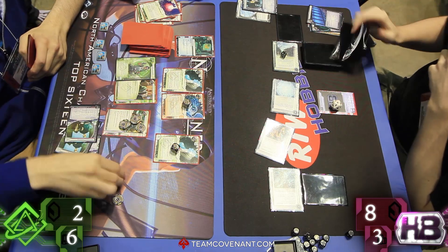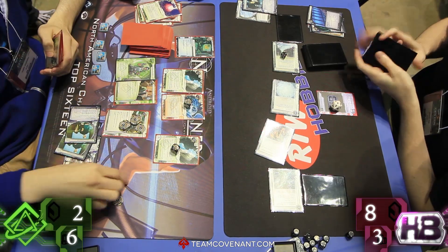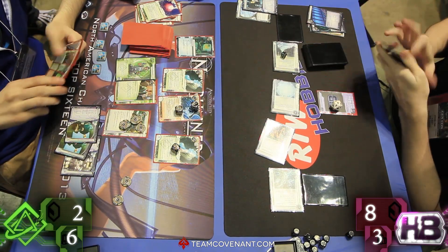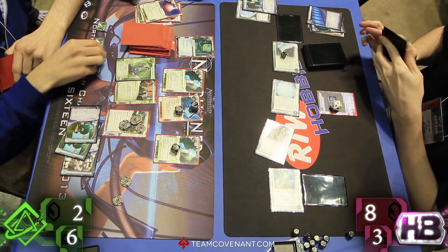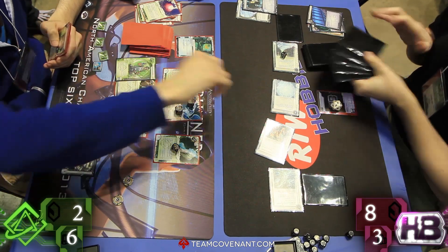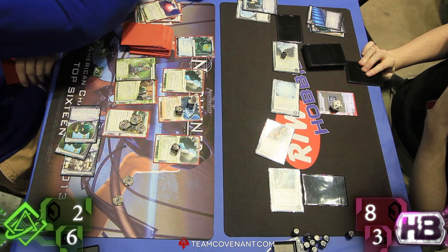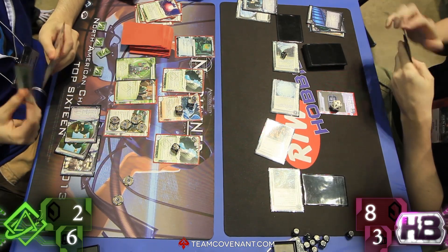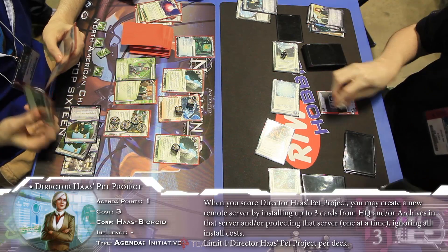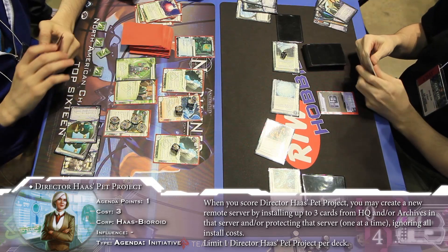All right, now he's going to gain a credit. Hey. Odds for HQ. First run in R&D — nothing. Are we going to take a peek at HQ? We know there's an agenda in there. He got the Biotic — may have been a tell that there was an agenda in there. Could also be a fake. I think I've seen the Pet Project in there, though. Which would be nice for that SanSan. All right, so we're going to see a SanSan coming in here. HQ again — there's the Biotic. And three on Kati. So the card comes in and we're going to see install, gain one, Biotic, and then all three. Scores it out for the Pet Project. And I imagine we're going to see a SanSan coming in here.